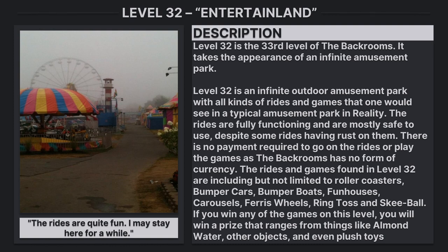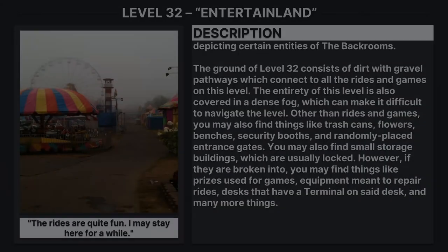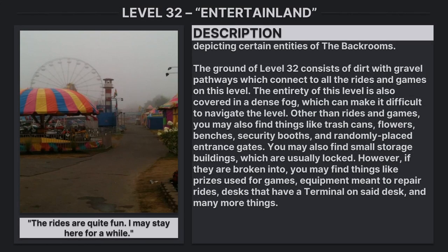There's no payment required to go on the rides or play the games, as the backrooms has no form of currency. The rides and games found in Level 32 include, but are not limited to: roller coasters, bumper cars, bumper boats, fun houses, carousels, ferris wheels, ring toss, and skee-ball. If you win any of the games on this level, you will win a prize ranging from things like almond water, other objects, and even plush toys depicting certain entities of the backrooms.